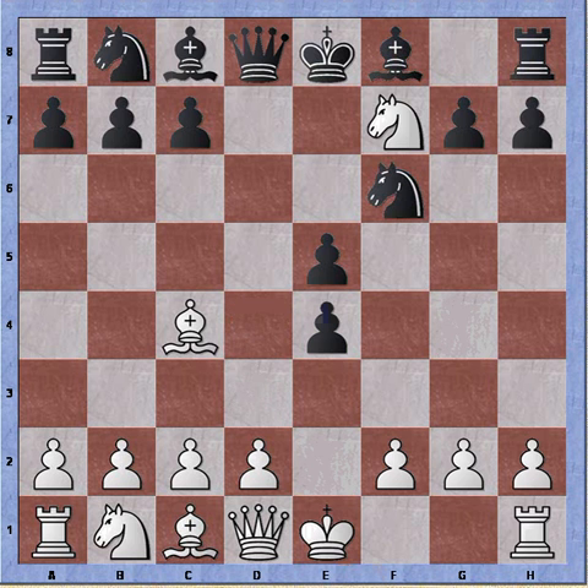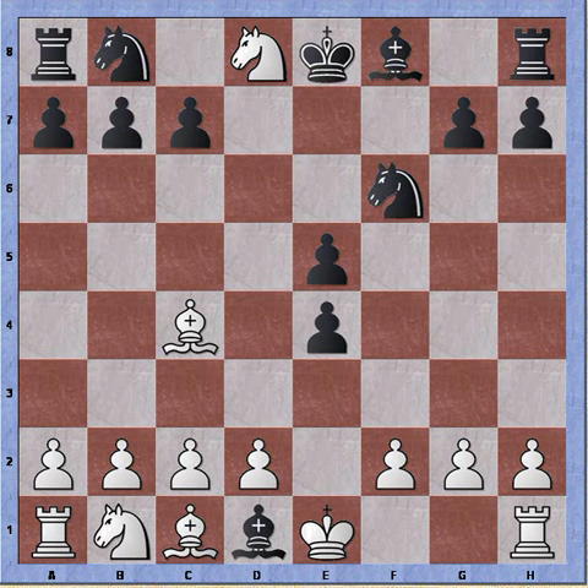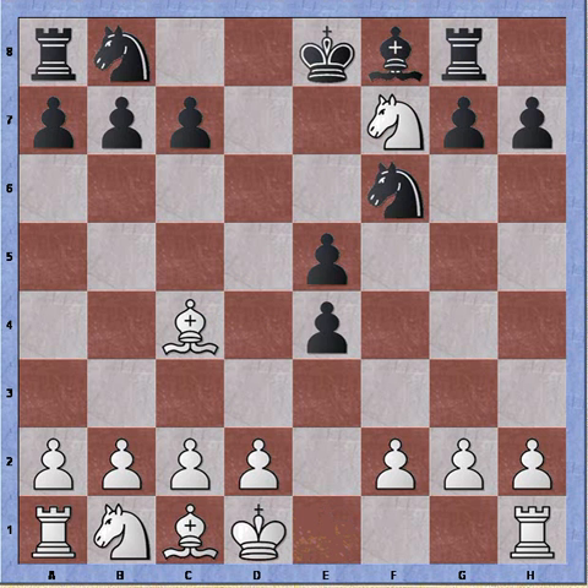So after bishop to g4, white should ignore the threat on his own queen and simply take black's queen first. So knight takes queen, bishop takes queen, and the move the engine overlooked was knight to f7 gaining tempo on the rook. So rook moves, and now king takes bishop. The defense that black used was flawed and now black is down a minor piece.